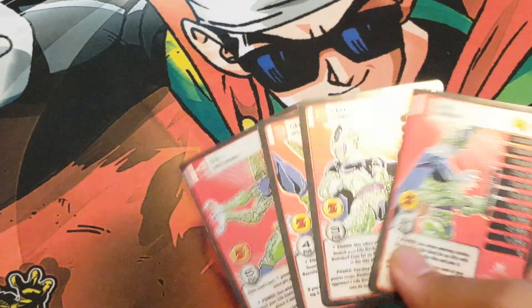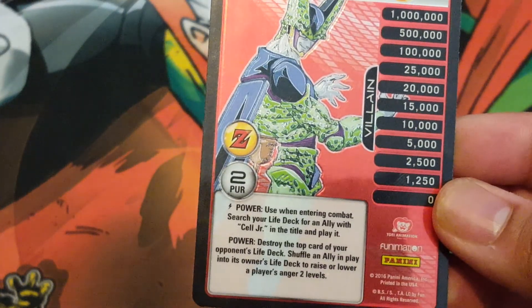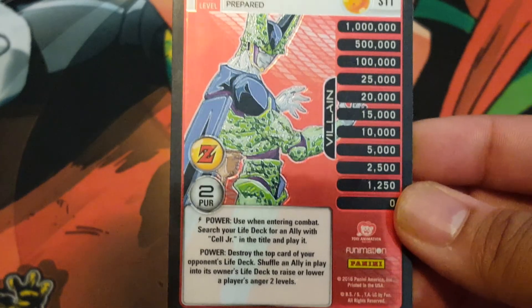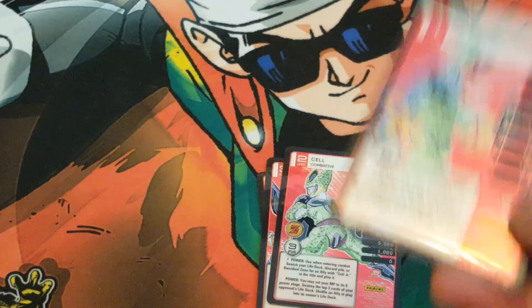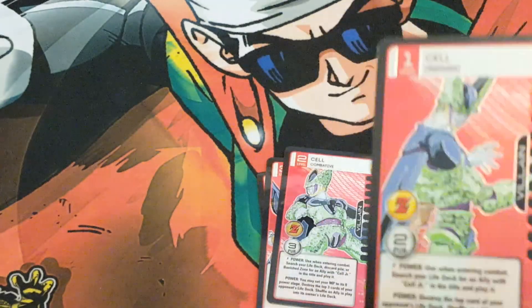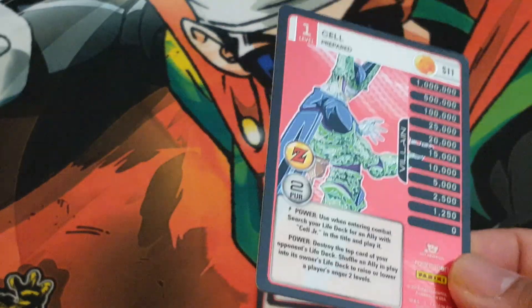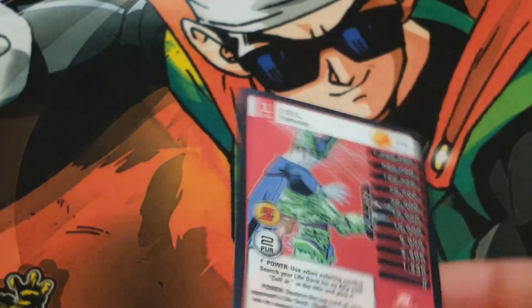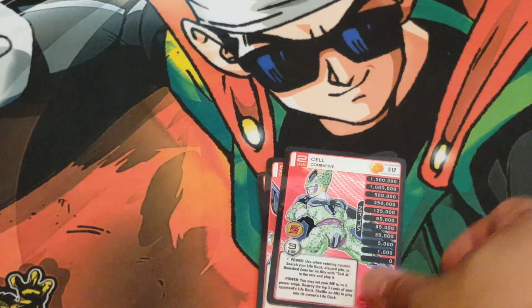I'm using the mill version of Cell — the ally version. Level 1 is great: enter combat, search your life deck for an ally with Cell Jr. in the title and play it. Power to destroy the top card of your opponent's life deck, shuffle an ally, and play it to raise or lower players' anger. I could sit on this for a little bit depending on the matchup. Against Gohan, you could just shuffle those allies back, or against any other ally deck, you gain those anger too. So you could shuffle their ally while also gaining two anger in the process, which is awesome.